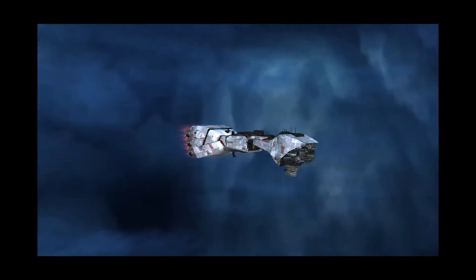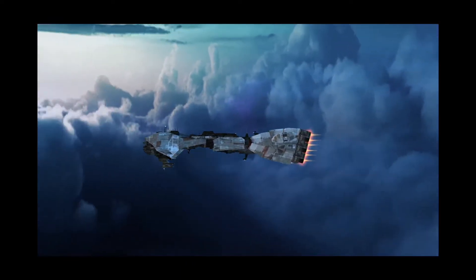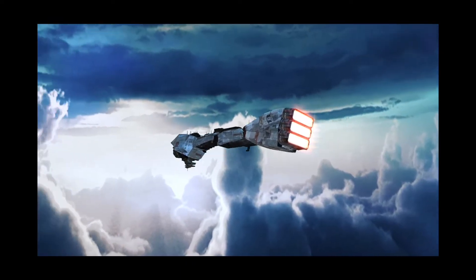Bolt cruisers can be refitted into a variant that, instead of having additional weaponry, comes with a hangar bay holding one T-Wing, one Z-95, and one R-41 squadron.